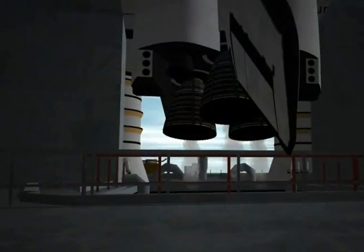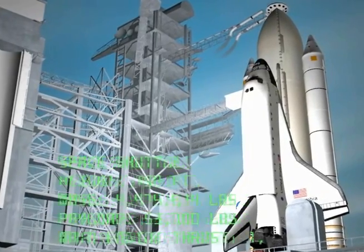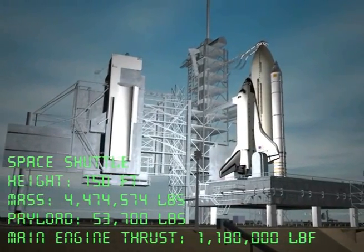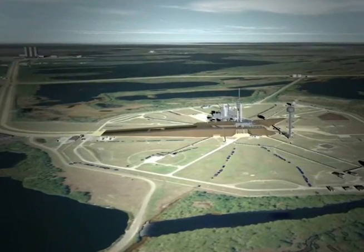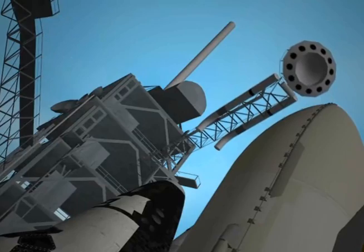April 12th, 1981. NASA is about to launch the first reusable manned spacecraft. The space shuttle is about to make history by placing two astronauts into orbit and returning them safely to the Kennedy Space Center. STS-1 and the subsequent NASA shuttle missions have proven beyond any doubt the concept of a reusable spaceship that can carry crew and cargo into space and back. The dawn of a new space age was now a reality.